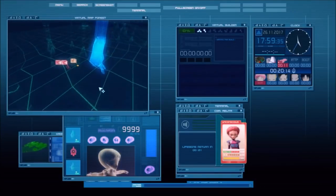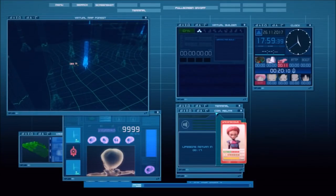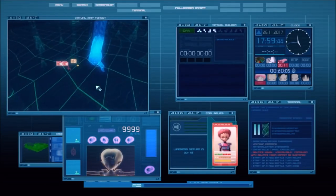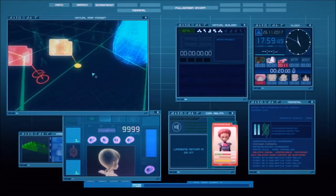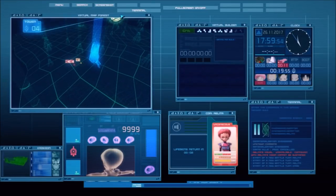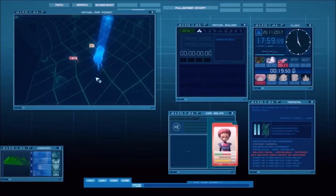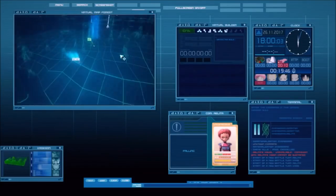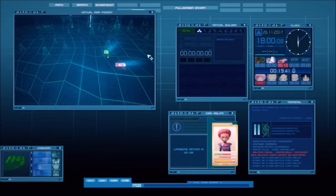If a temporarily Xanified Lyoko warrior gets de-virtualized, they actually go back to their normal state. What Aelita is going to do as soon as she gets up is run into the tower and destroy the forest sector. There she goes — now she's controlled by XANA, runs right into the tower, goes up the tower, and deletes the sector.